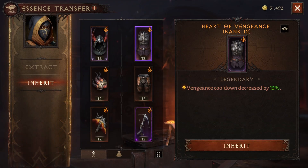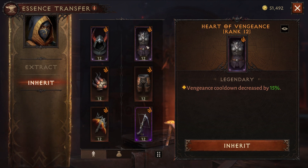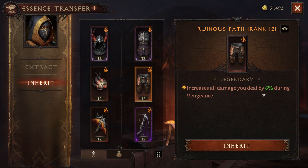I also run Heart of Vengeance, which gives me Vengeance cooldown reduction. I run Ruinous Path, which also increases my damage for Vengeance. I suggest that you run these two as well, just to increase your overall damage with Vengeance, because Vengeance is such a strong Demon Hunter ability.